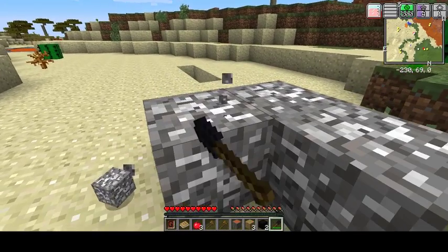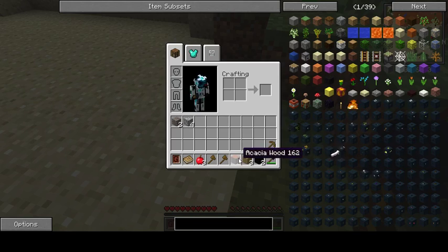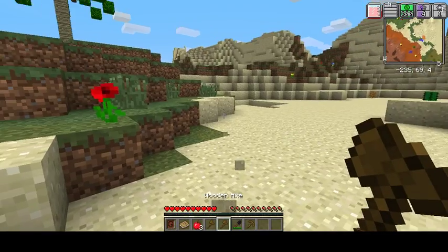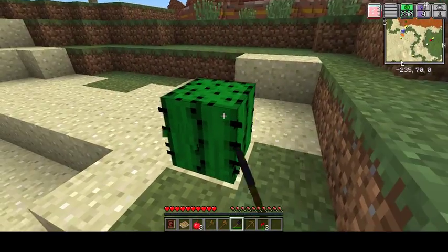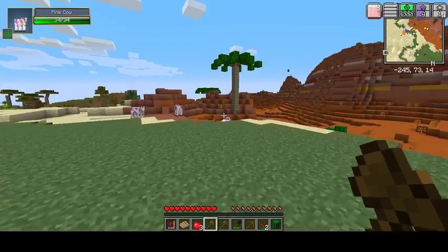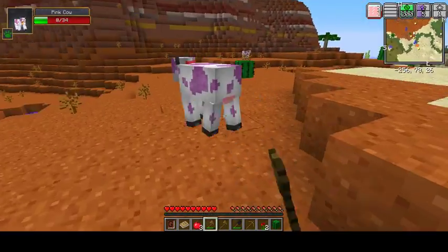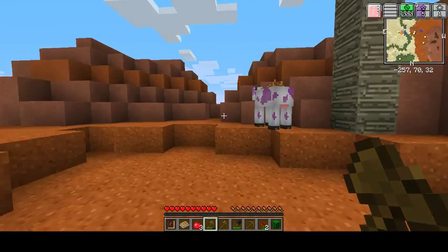Luckily I've got an axe in there. If I start putting a bit of this stuff in my inventory, then we can start building a house, which is the first thing you do in every survival. Let's go grab some flowers, just in case — I think this is always useful. Cactus too. And now we've got some pink cows — let's go kill these, maybe get a bit of meat. Come back here, pink cow! They dropped milk — I forgot about that.